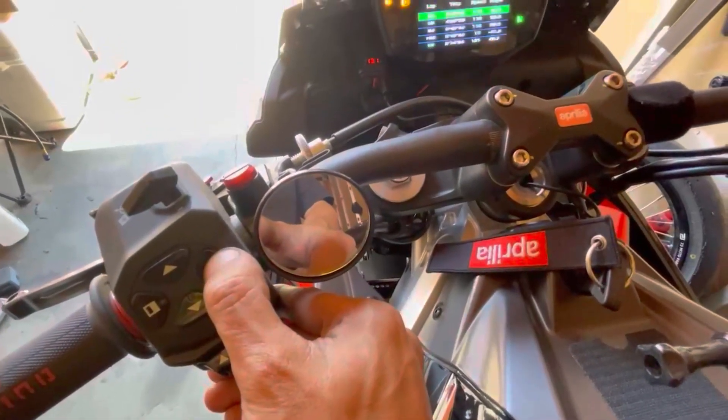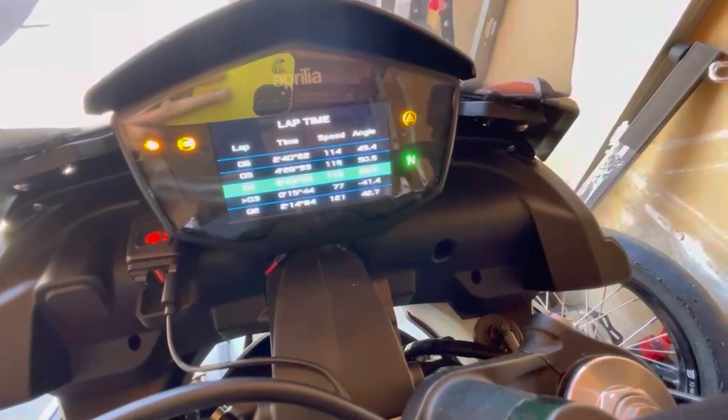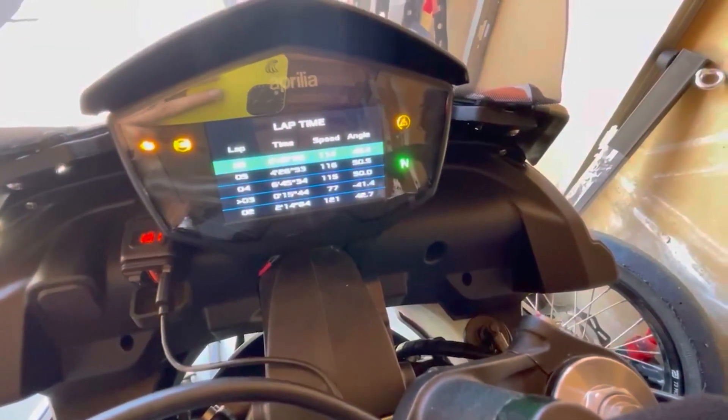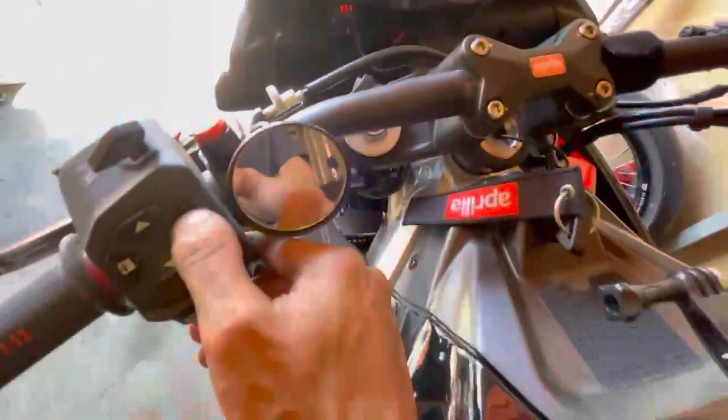To go back to the original mode, press the left or right button and you'll see the options. From here you can see your lap times, lean angle, speed, etc. People are getting confused about how to get back to the menu from this screen.